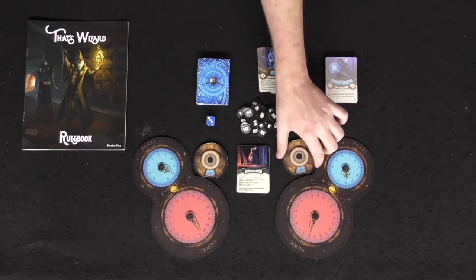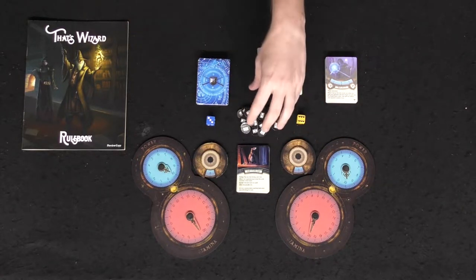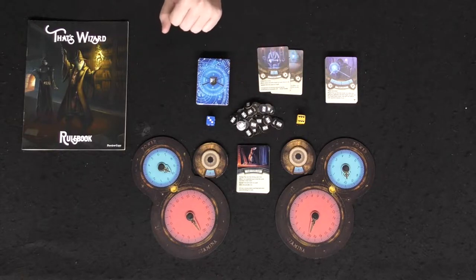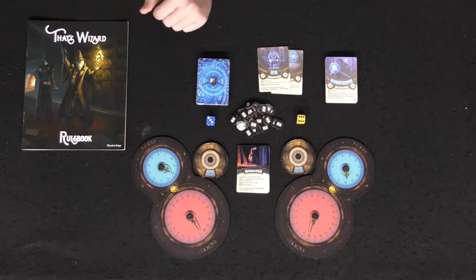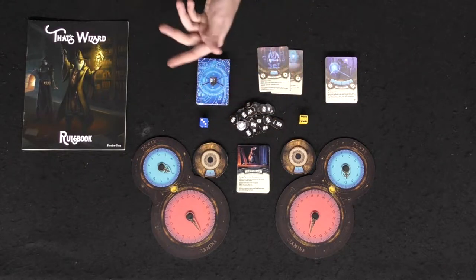Focus and counter spell will be added to your hand later, so you'll have your seven cards and then add these two. You'll select two cards that aren't the focus and counter spell and set them aside for the first game — kind of like a sideboard in Magic the Gathering. Then you're going to set your power to 10 and your stamina to 20 using the little dial here. Make sure you have a set of these mystical time tokens, which indicate how long your spells will last if they stay on the field, and put a color-coded die next to each player.